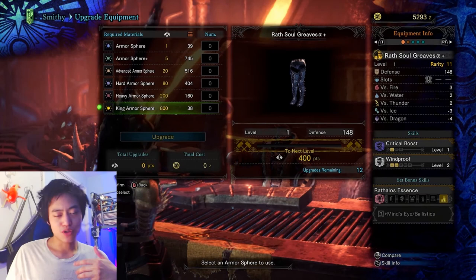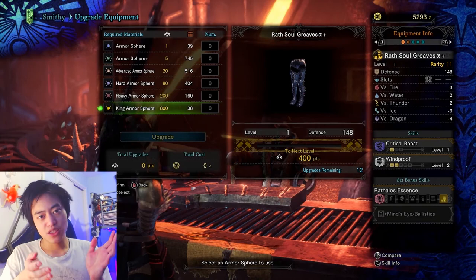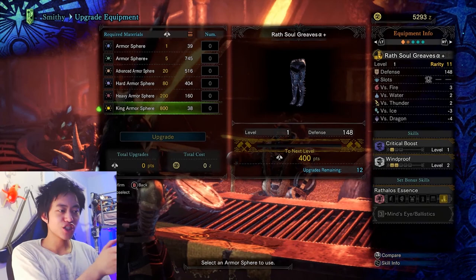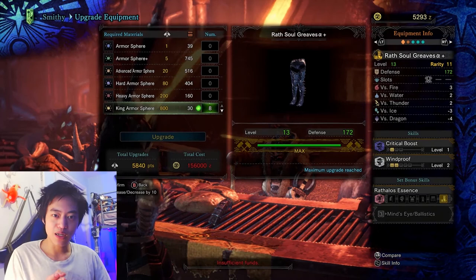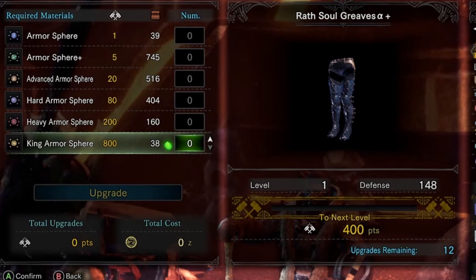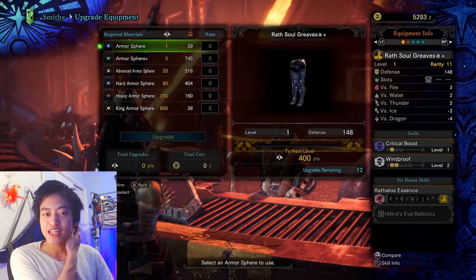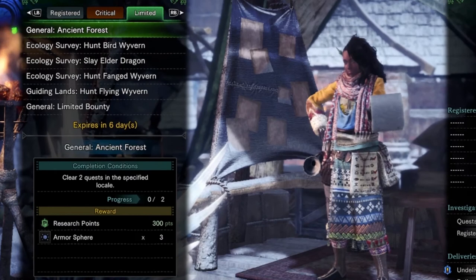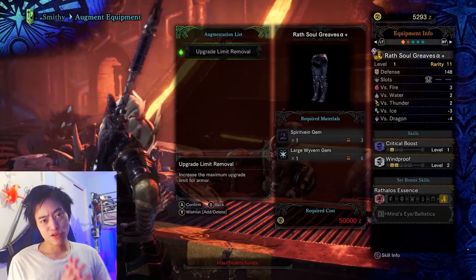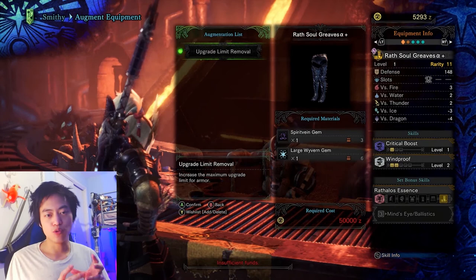The last tip is to upgrade your armor. This includes transitioning from low rank gear to high rank gear, since high rank monsters do way more damage. For Iceborne players, also make that transition from high rank gear to master rank gear. You can also level up your armor pieces directly — upgrading a piece to its highest level can increase defense to 172 from a base of nearly 150. Armor spheres needed for upgrades can be obtained by going through hunts or completing bounties. Iceborne players can also augment armor pieces to remove the upgrade limit and upgrade even further.